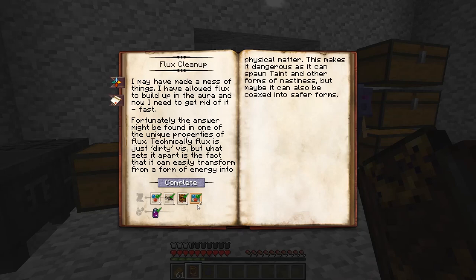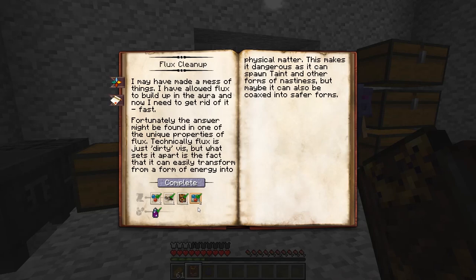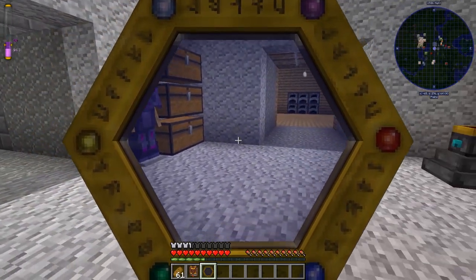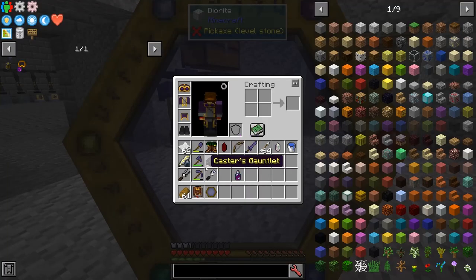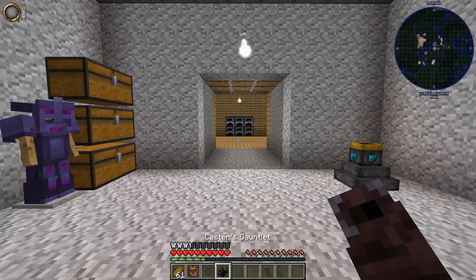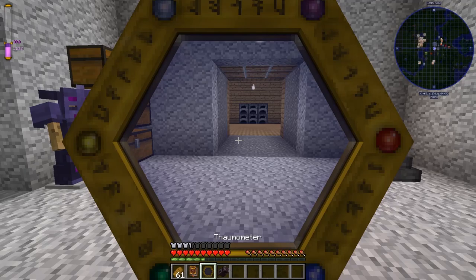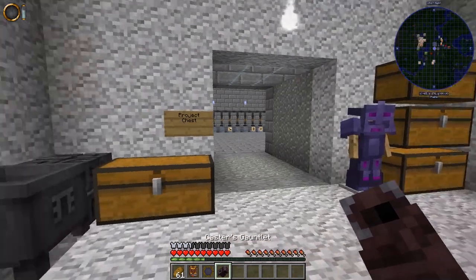I find the fonts in Thaumcraft very hard to read sometimes — they're very small and they're often against transparent backgrounds. I think it's even worse in the caster's gauntlet. Like, what is that number? 110? Yeah, it probably is, but I could not tell.